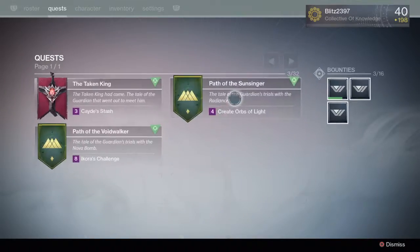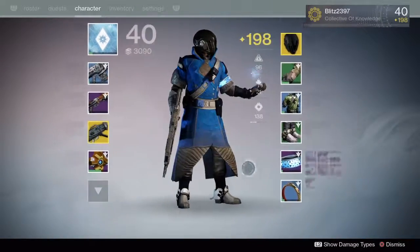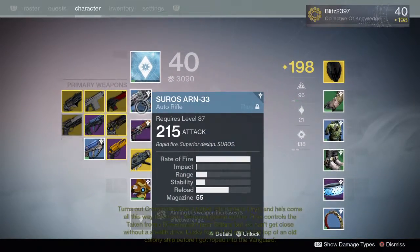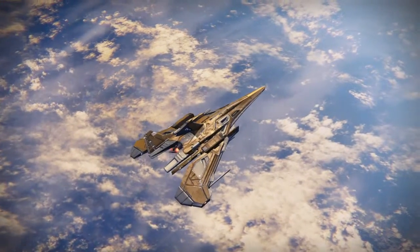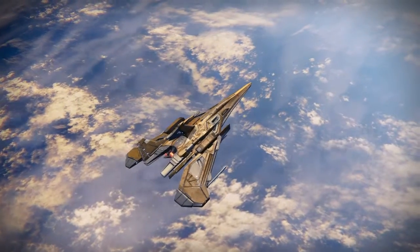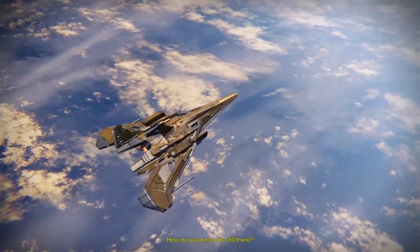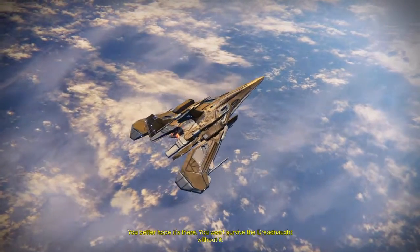I'm going to be doing the second story mission in the Taken King, Cayde's Stash. As you can see, I've gotten some new stuff for my Guardian, including a really, really unwieldy auto-rifle — the recoil on this thing. In-game dialogue: 'He's come all this way to kill you. We're not going to let him. Oryx controls the Taken from a Dreadnought near Saturn, but we can't get close without a stealth drive. Lucky for us, I hid one at the top of an old colony ship before I got roped into the Vanguard.' 'How do you know it's still there?' 'Cayde, you better hope it's there. You won't survive the Dreadnought without it.'